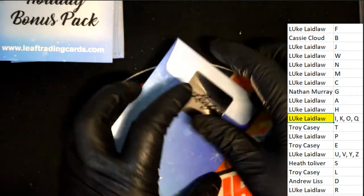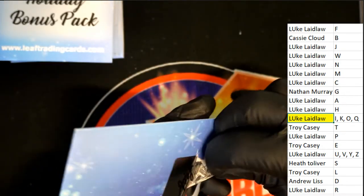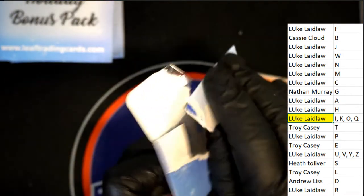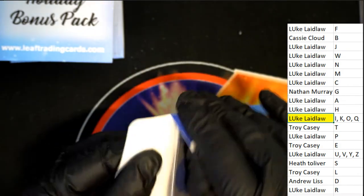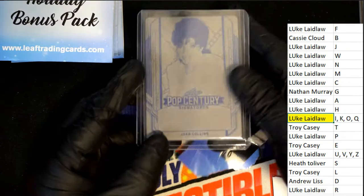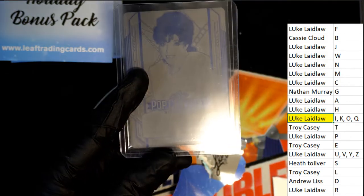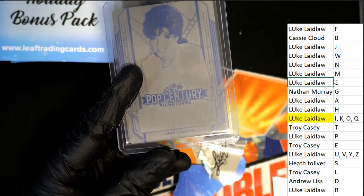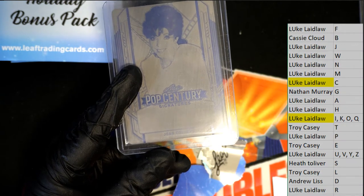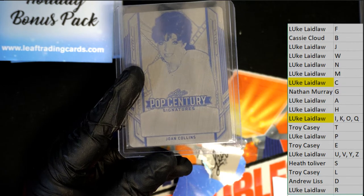Let's see what else we can pull. This pack got destroyed. It's another Pop Century — Joan Collins. Luke, this one's for you. I'm going to put this in an outfit or way to go with your Joan Collins. This is another one of these printing plates used in the making of the product.